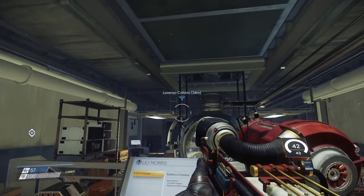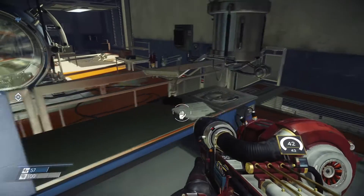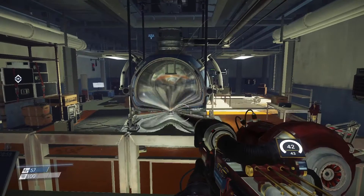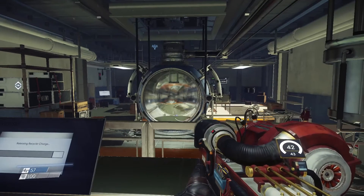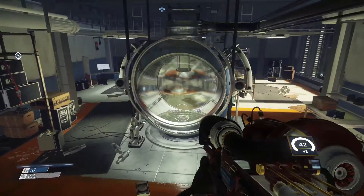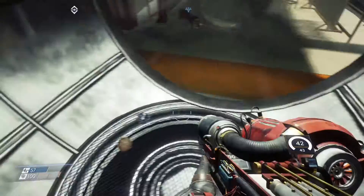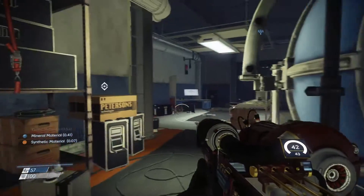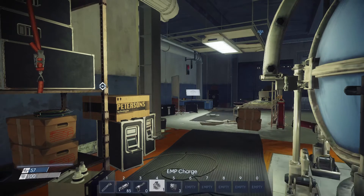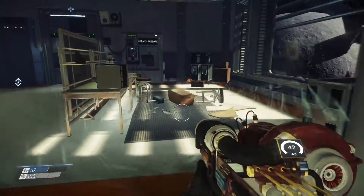I don't know what this place is but we're supposed to go to Lorenzo Calvino's ballistic chamber. Requirements: chamber sealed, EMP charge and grenade. I don't want to open the chamber — let's release the recycler charge. Oh my goodness! Last time we found a machine that makes stuff into materials — this grenade turns them into that. That's awful but awesome at the same time.